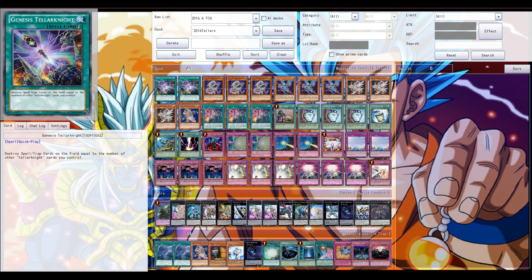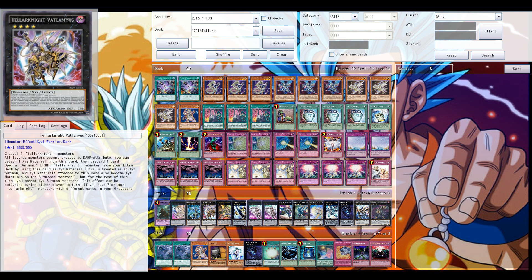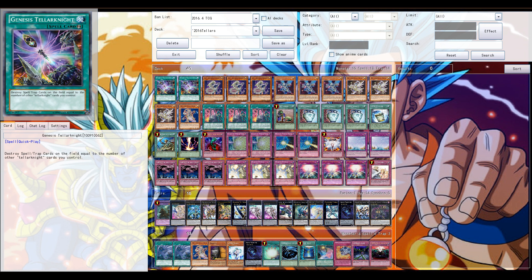Welcome back to another Yu-Gi-Oh Pro Duel video. Tellarknights, next to their new Exceed, Vatlamyus, are also getting a new Twintwister-like, Mystical Space Typhoon-like card: Genesis Tellarknight.